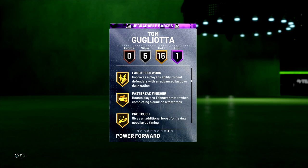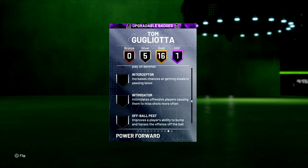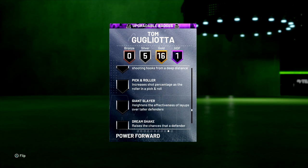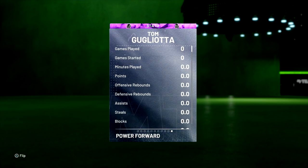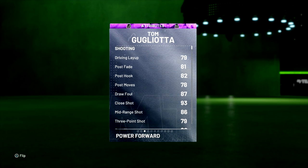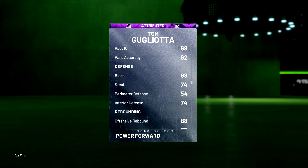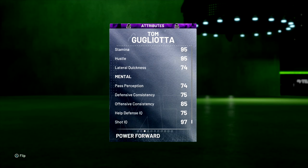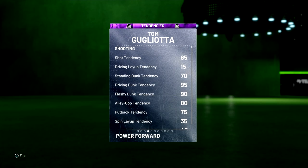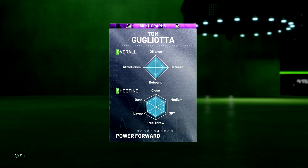Next we got Amethyst Tom Gugliotta. You can give this man Range Extender — he comes with Showtime, 16 gold badges, Green Machine, silver Quick First Step. You can't give him Clamps but you can give him Intimidator and Range Extender, which is big for this card. Picked this card up for about 4500 MT. His three-pointer is at 79, driving dunk at 85. Decent rebounding in the high 80s, speed 76. Driving dunk tendency 95, flashy 90 — he might be a highlight reel, like a baby Blake Griffin.